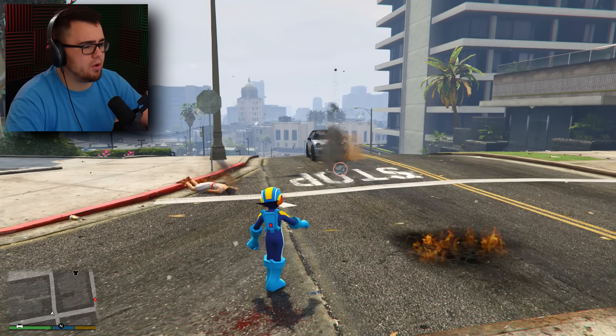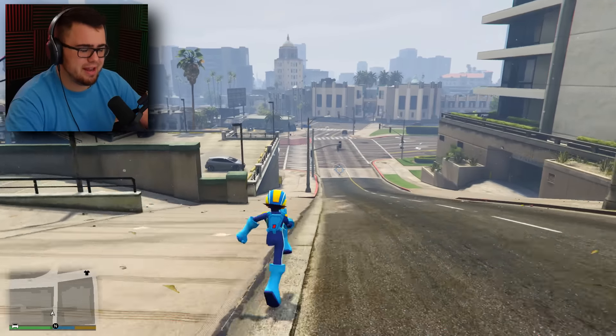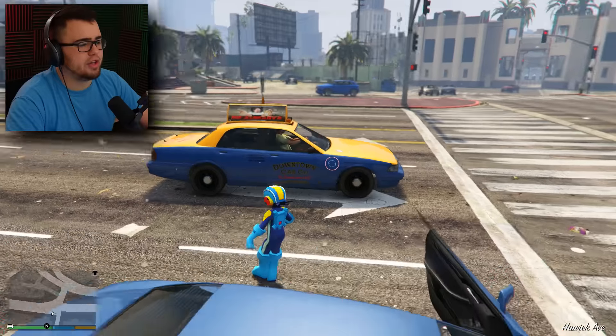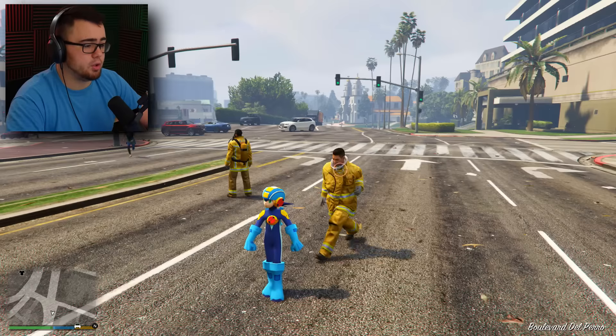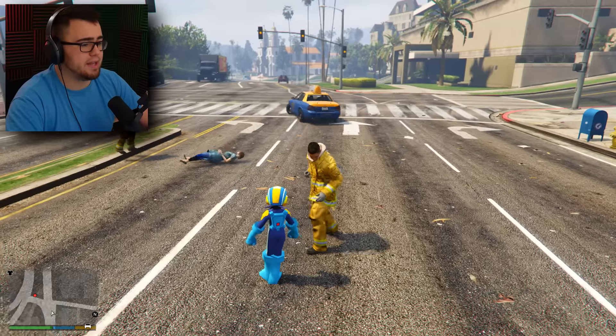Let's get back to our regular power. What we're going to do is — well, people are testing me today. So now we're just going to punch them with the fist and they don't really want that. I didn't want to get in the car. I'll just punch his car and send it flying. Back up guys — what are y'all doing? You want to get punched? I don't think that's the brightest idea for you.